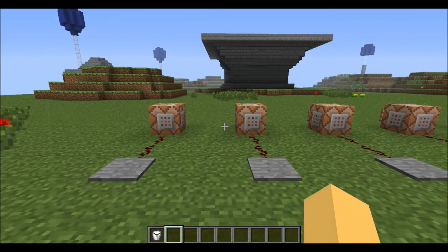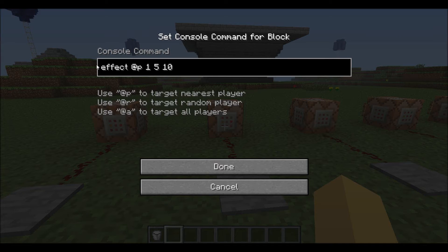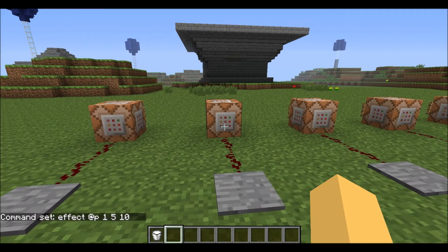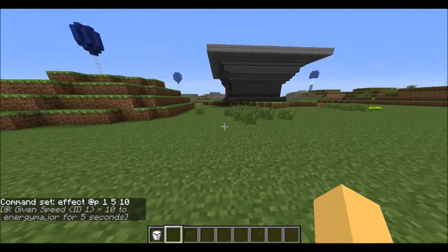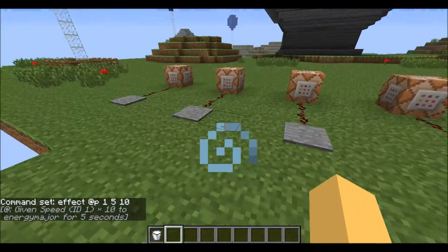Number two is the effect command. This isn't an actual command you can type normally, but you can put it in the command block — so no slash in the front. You type effect, then who you want it applied to, then the number for the potion effect, the strength, and the time. I said that out of order — five is the time — but go on here and it gives me super speed for five seconds.